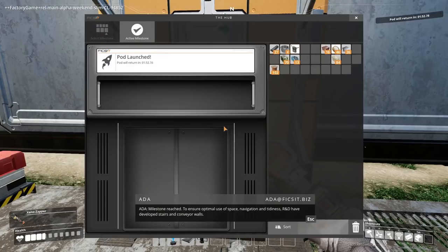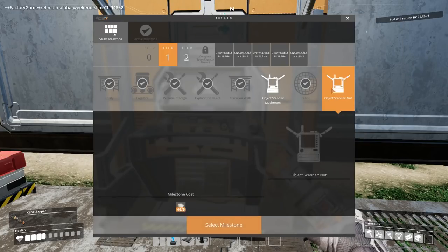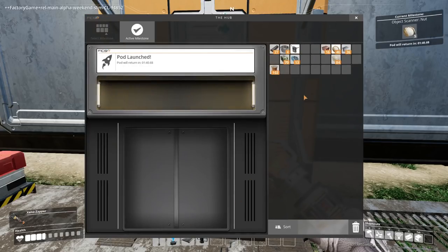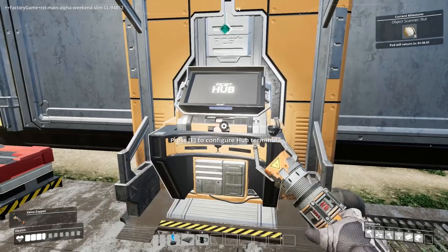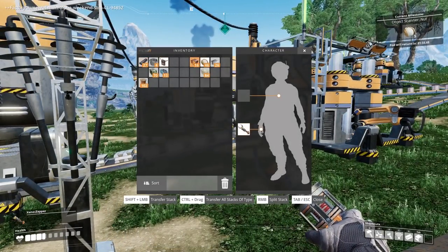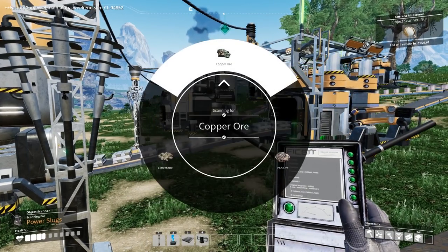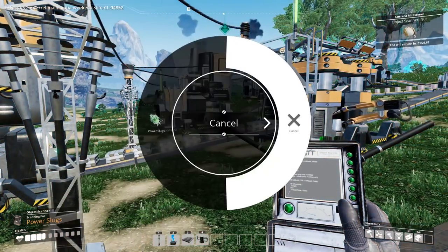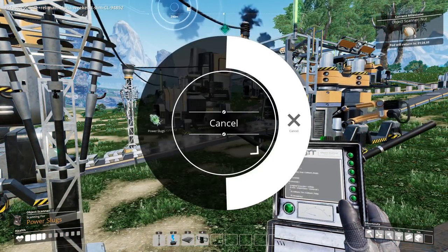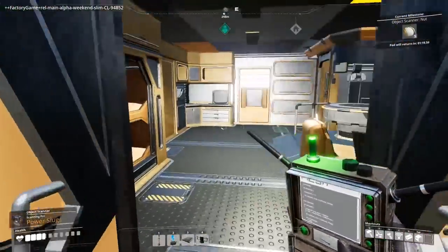To ensure optimal use of space, navigation and tidiness, R&D have developed stairs and conveyor walls. Select milestone. So if I want to add anything to that object scanner — that's the scanner — if I want to add things to this radial menu, I do need to achieve these milestones, which means I'm actually doing a bit more research as well.